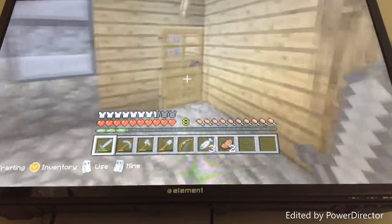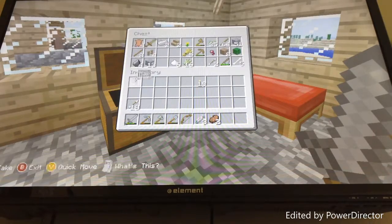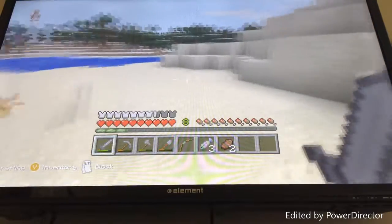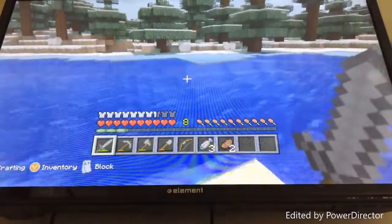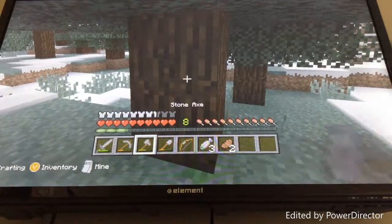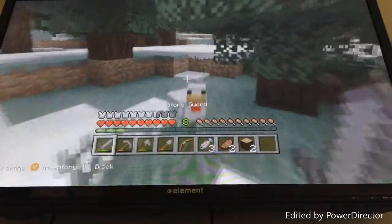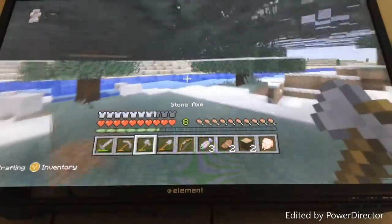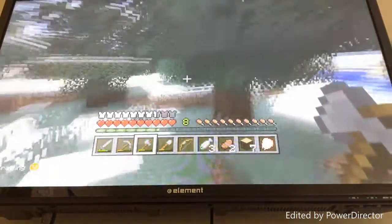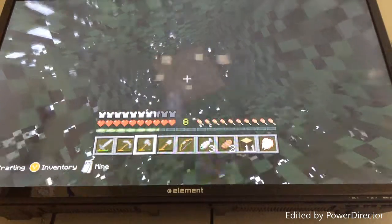So in this video I have like zero blocks to build with, but I noticed I had a lot of gravel. I thought, why don't we build something out of gravel and wood? I'm going to build my own house today so I don't have to live in that stupid blacksmith. I need to collect some wood and cobblestone — actually I'm going to do cobblestone instead.